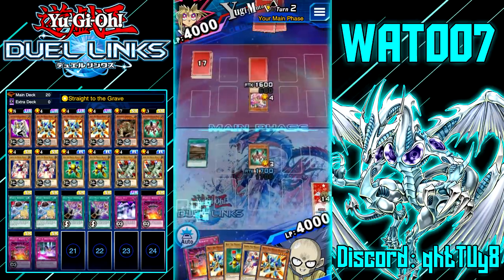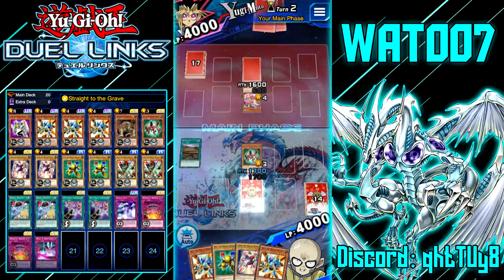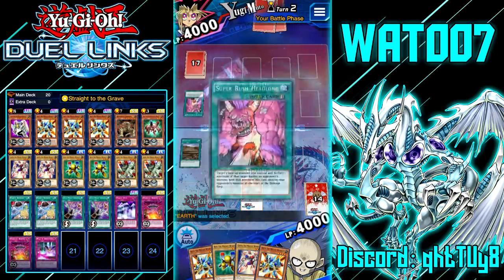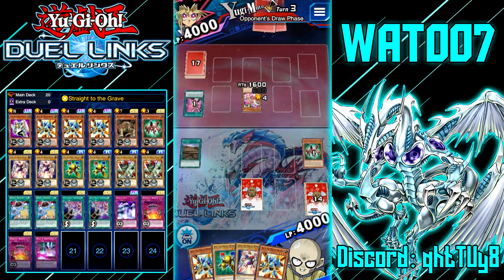Next up we're gonna throw down a face-down. Sadly we cannot play Powerful Rebirth yet. I'm gonna hope that Yugi lets me kill his monster — if not it's not the end of the world. We just want the magnets in the grave so when we play Delta the Magnet Warrior we can do some spicy combos. Super Rush — okay, we're not taking any damage. We gotta get these trap cards out of the way. I'll set my toggle to on so I can play Powerful Rebirth because we need to get these magnets to our hand and to the grave.